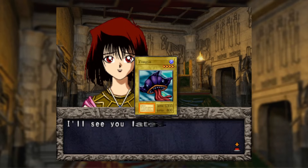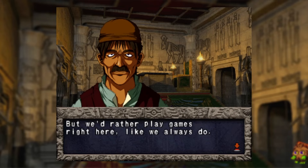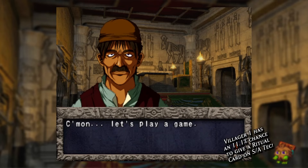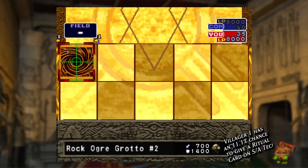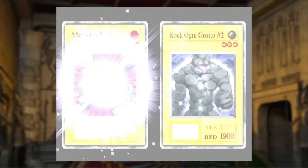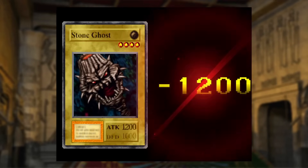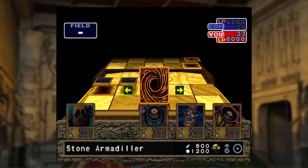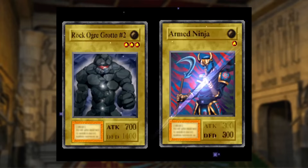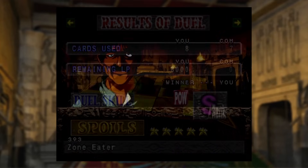Next up is king of the ritual card, Villager 1. I set Rock Ogre Grotto number 2 in defense. He tries to attack with a Moon Star Monster Eye. I summon Stone Ghost and attack, then summon Stone Armor Dealer. We do this dance one more time and the duel is won, earning Zone Eater.